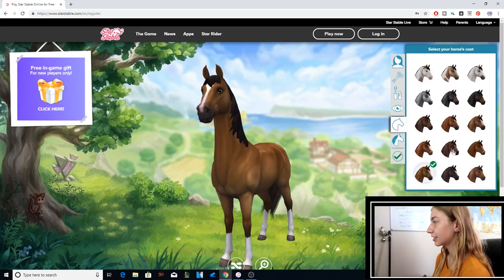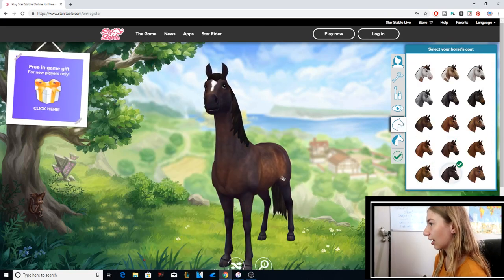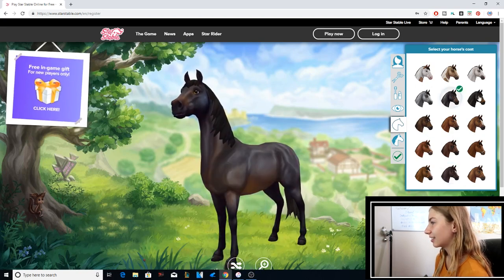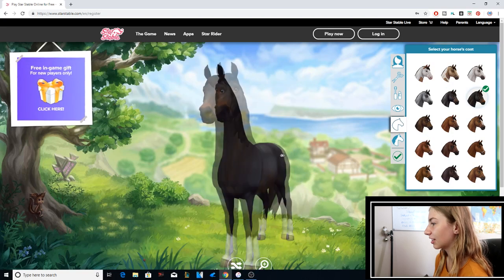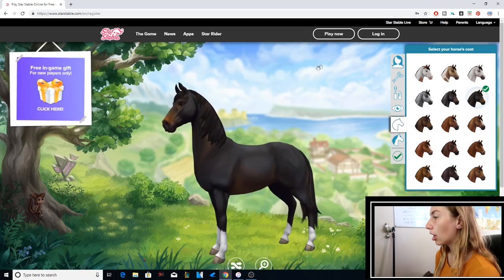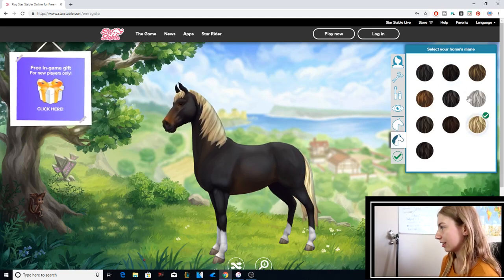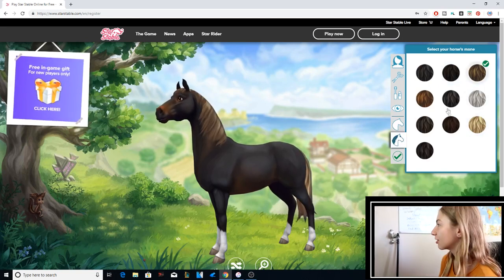You can choose your own horse, like the color you want. That one's pretty. I want a storm. You also get to choose your horse's main color — it could be like blonde or gray.